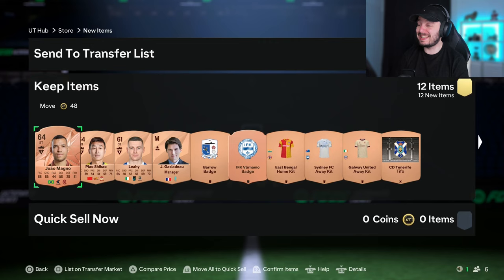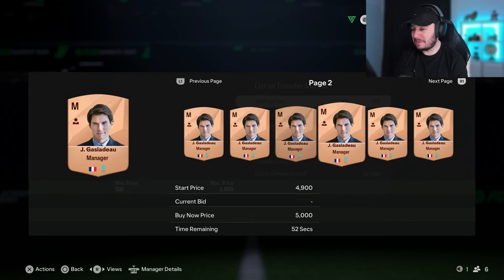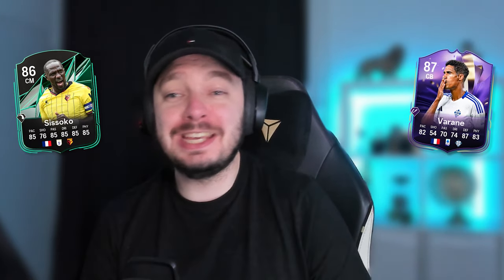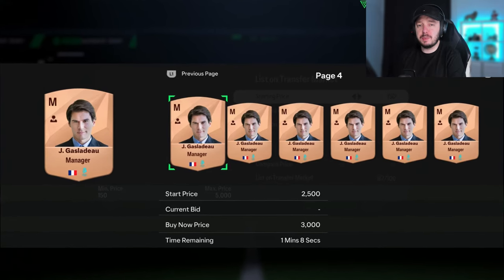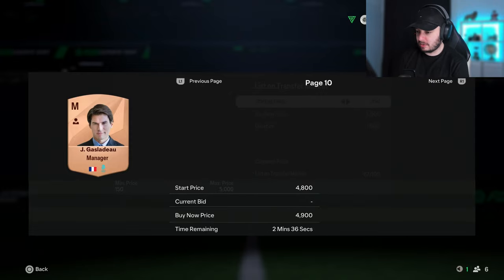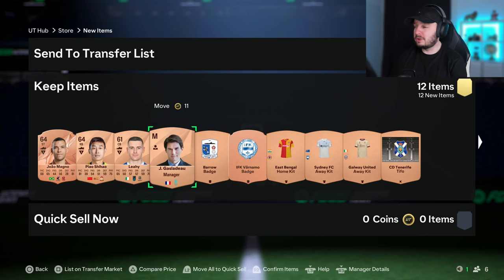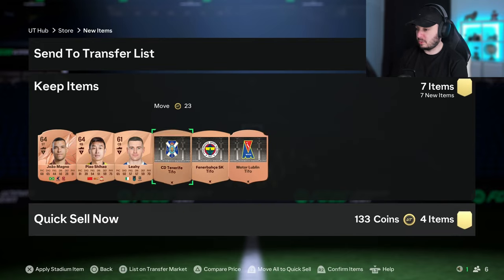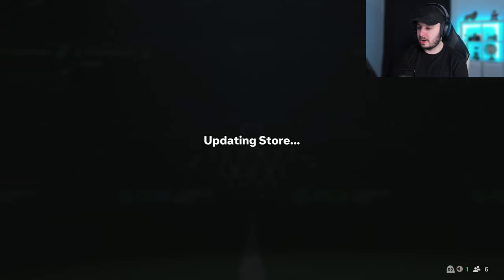This is what you want to see in your bronze packs - a French manager. They dropped in price as well, but when there's an SBC or objective with French players, these usually go up. That's with almost every manager from a certain nation - that's just how it works. So always keep an eye out for that. At the moment they're not worth as much. We can probably sell it; let me double check on the market. I like to do it this way to make it a little bit quicker. We can probably set it for around 3,000 coins, but I'll double check.